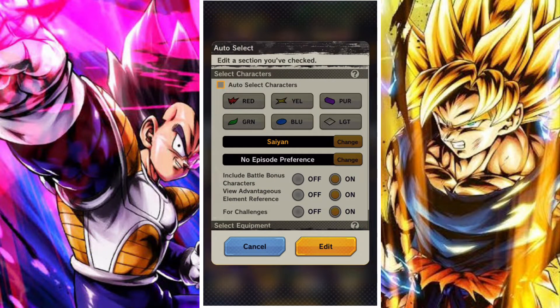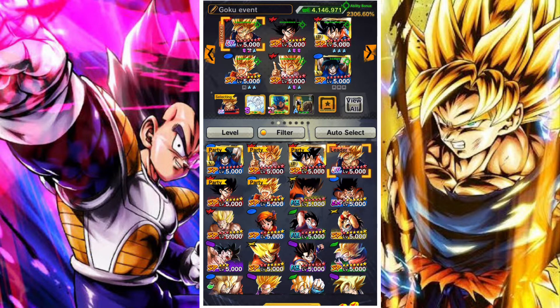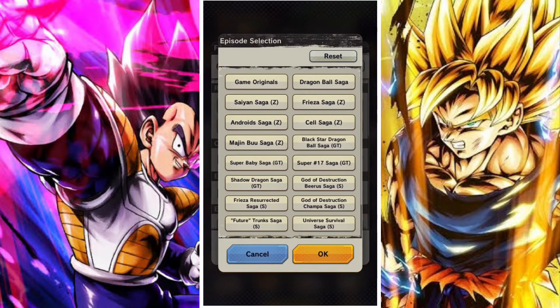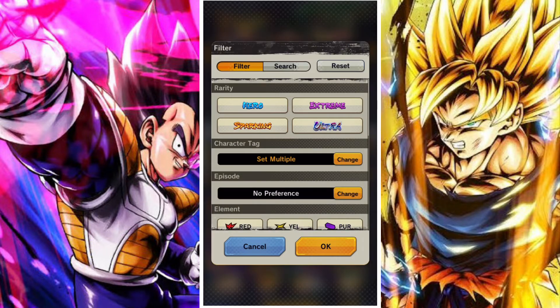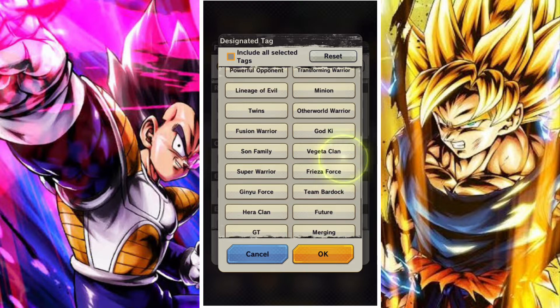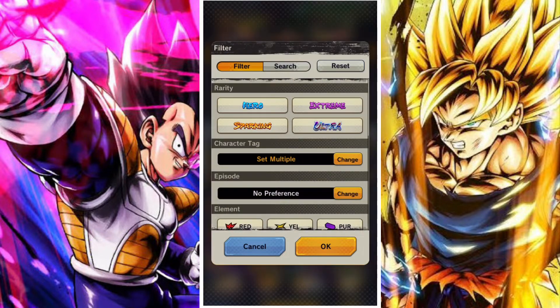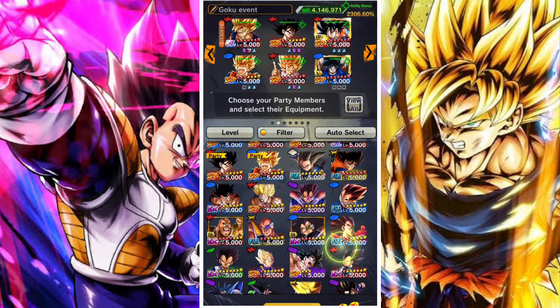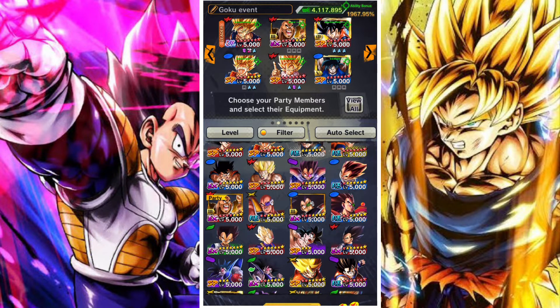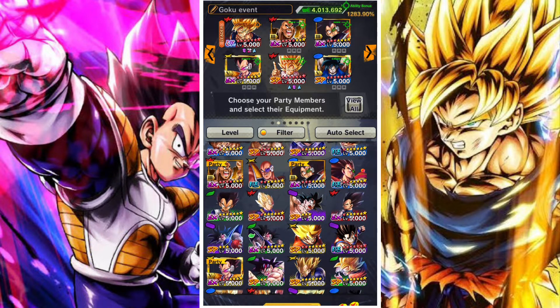In terms of taking on the stage, I am using a free-to-play team — it's a team you should be able to get before you take on the stage. It uses units like the Blue Goku who you can get from the exchange shop — I'll show you where to find him afterwards. It also uses the Saiyan trio: Nappa, Raditz and Vegeta, as they are relatively easy to get for new players. It also uses Ultra Rare Goku, who's probably the easiest Ultra Rare to get, and you should be able to get at least 100 Z power of him pretty easily.